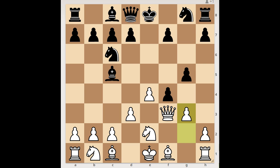g3 — black to move. How would you continue? Play with the black pieces — attack the queen. The white queen moves to g2. Black plays the move f3, and white resigned.